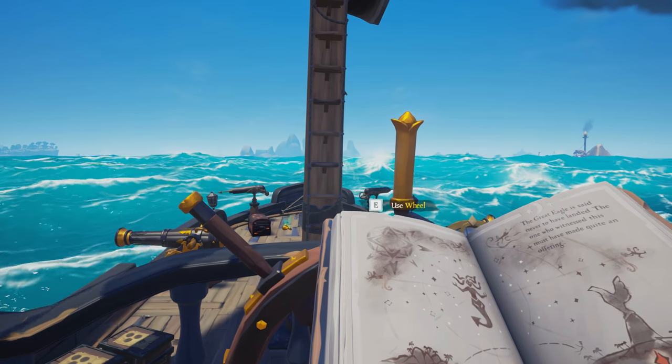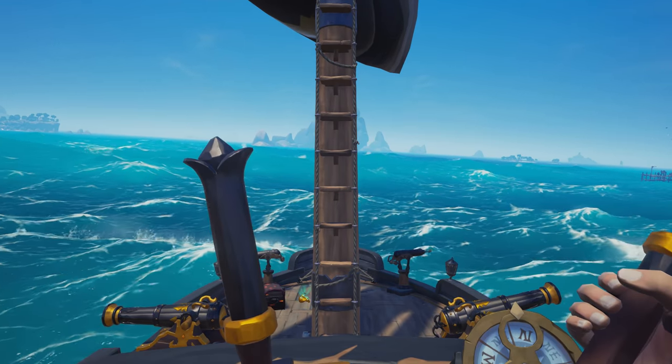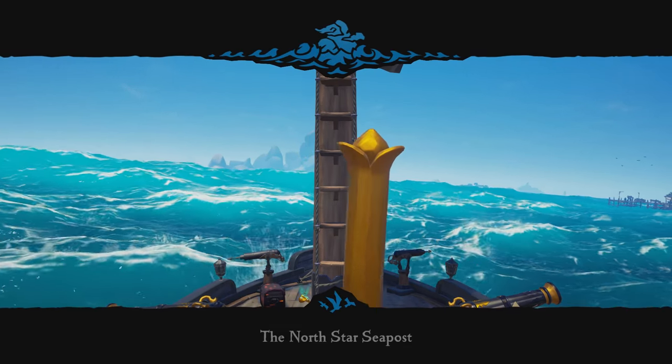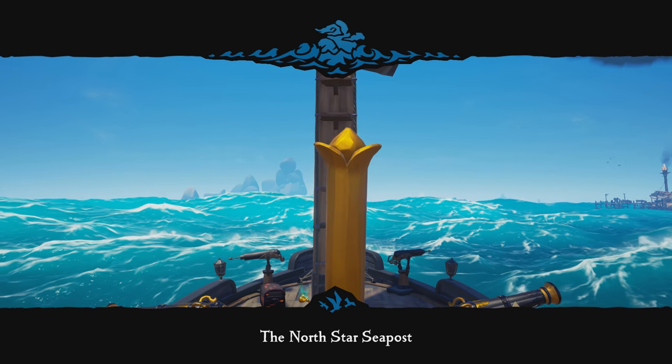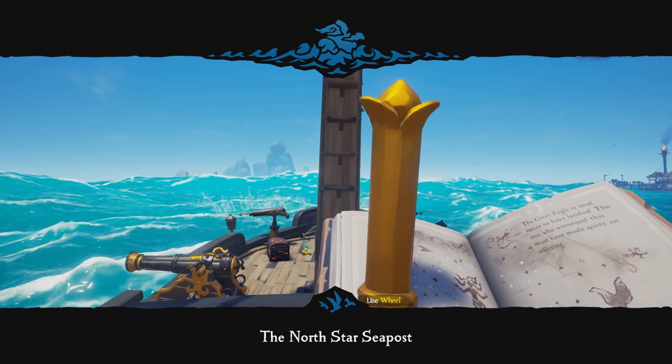If you have the story 'The Man Who Lost His Gem,' you're going to want to head to Mermaid's Hideaway. Now I understand that in the book it tells you to head towards Discovery Ridge, however you don't actually need to go there to get the gem. You're going to want to go to Mermaid's Hideaway and go to the pond in the middle.